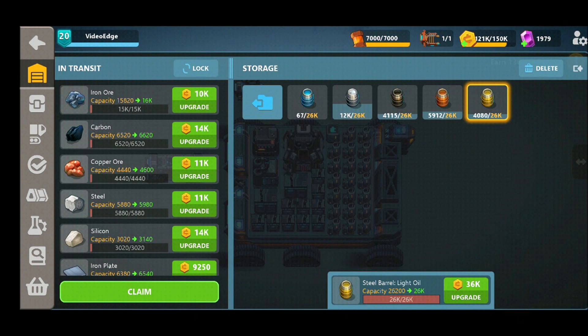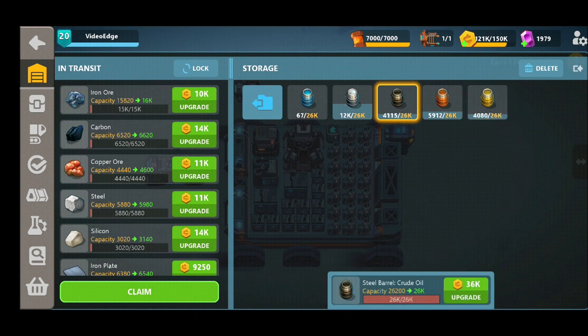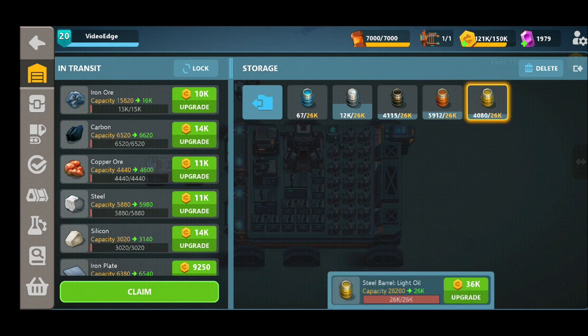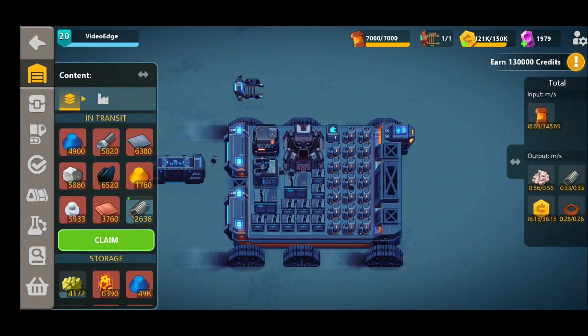Hopefully that should solve any issues you're having with the production. In case you don't already know, there are three different types of oil: you've got the crude oil in its most raw form, and you've also got the heavy oil and light oil that are produced in the chemical plant. Our design is quite flexible and you can produce all of these with the same design, which saves you a lot of space. So let's jump straight into our sandbox building.